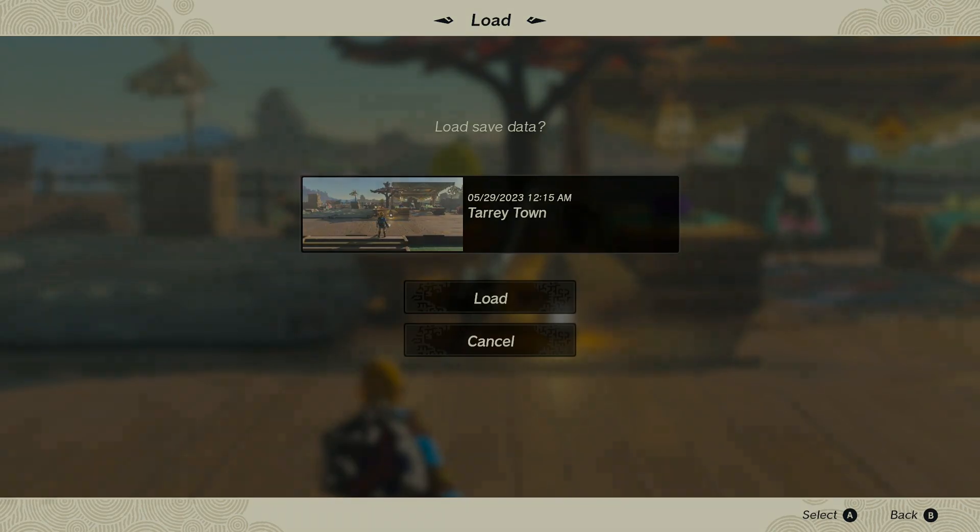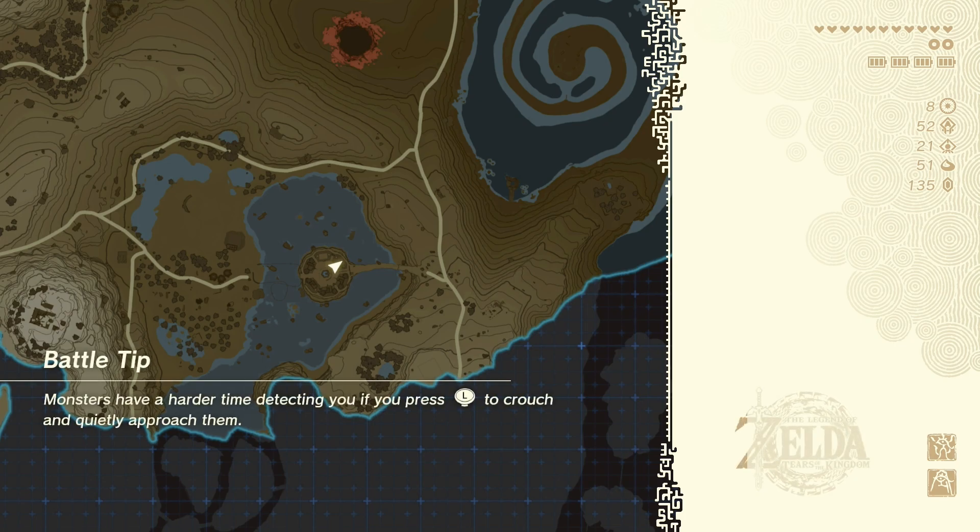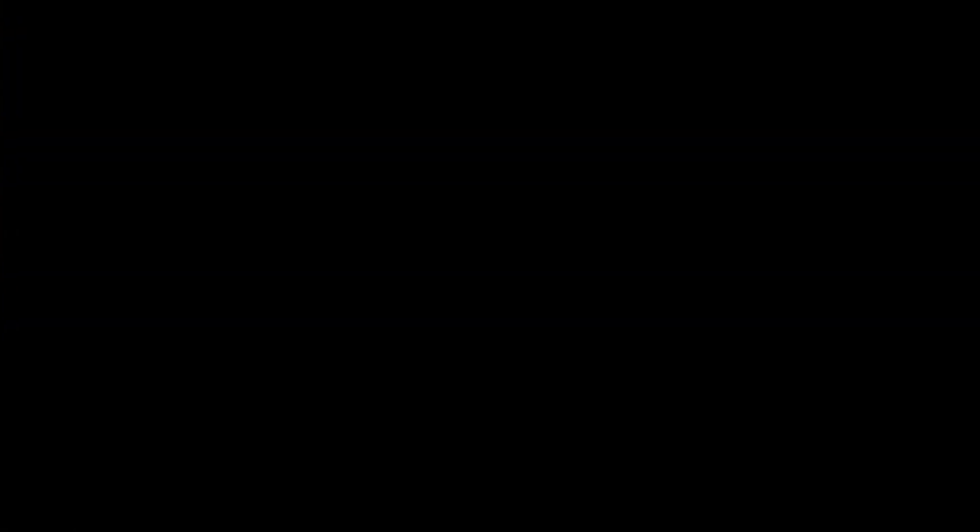What this should do is — the weapon we just threw should land on the ground in front of Pelisson and it should stay there, but we should still have the weapon in our inventory because we loaded the game. It's a little inventory hack or trick.